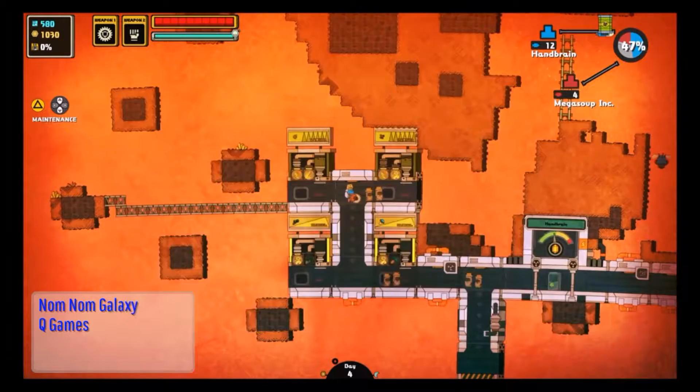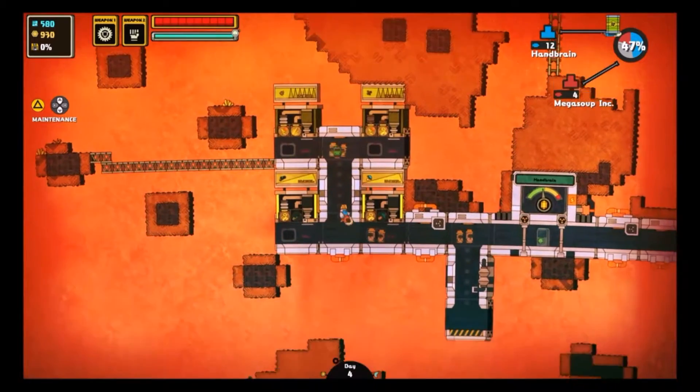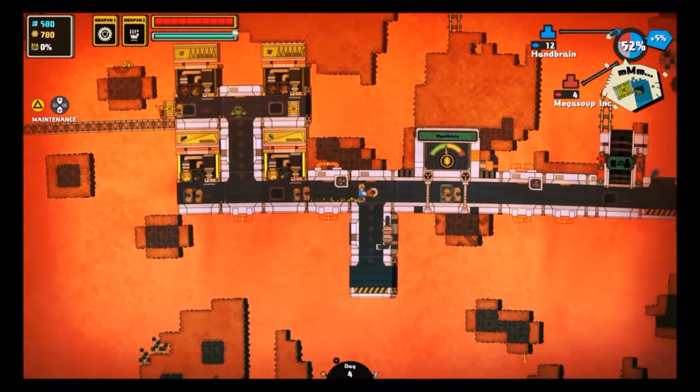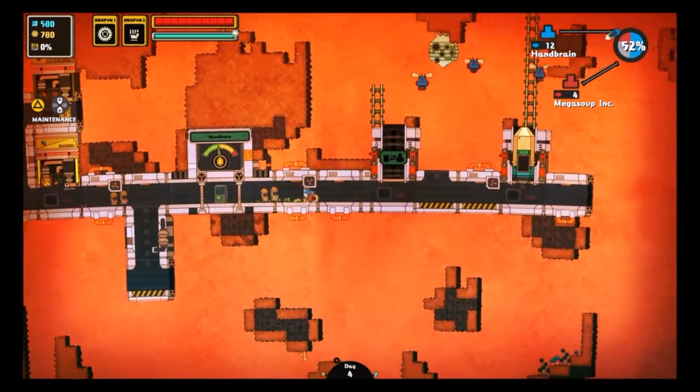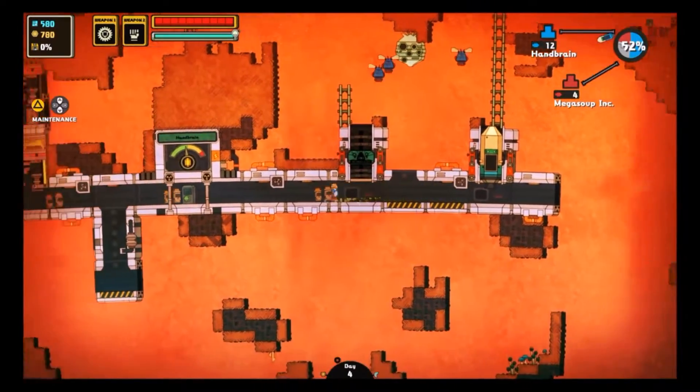In Nom Nom Galaxy, you control a corporate wage slave as you tear through an alien world looking for ingredients to make soup at an industrial scale and lead your company to the head of the galaxy's entirely soup-based economy. No, really. I'm down with it. I mean, I love soup.